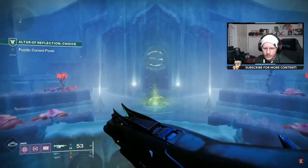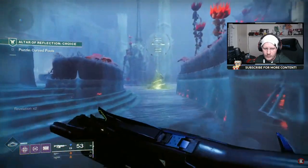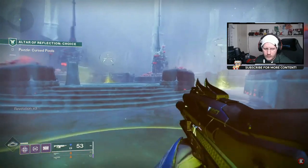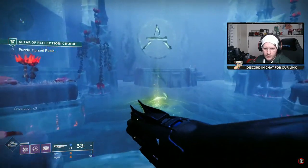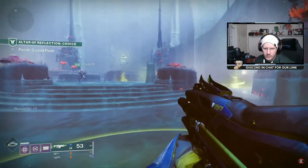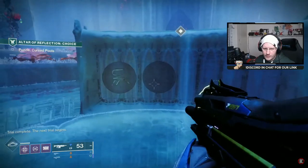The other puzzle you can be given here is the one from the campaign, where there are loads of rows or columns of symbols and you've got to shoot the columns that are different from the others, which is also very straightforward. So it's either going to be that puzzle or this one, but once complete you'll be able to move on to the next area.